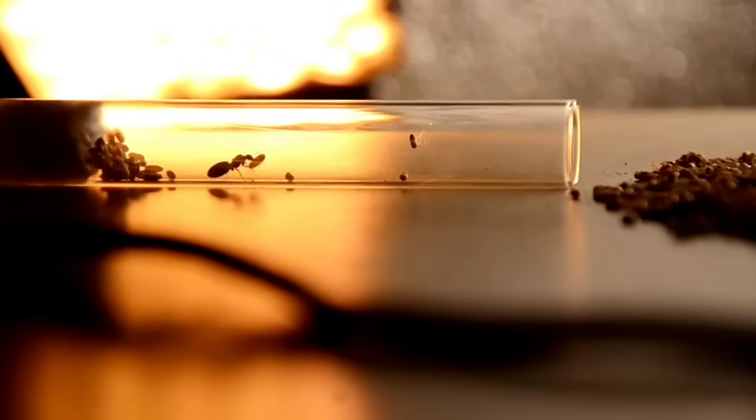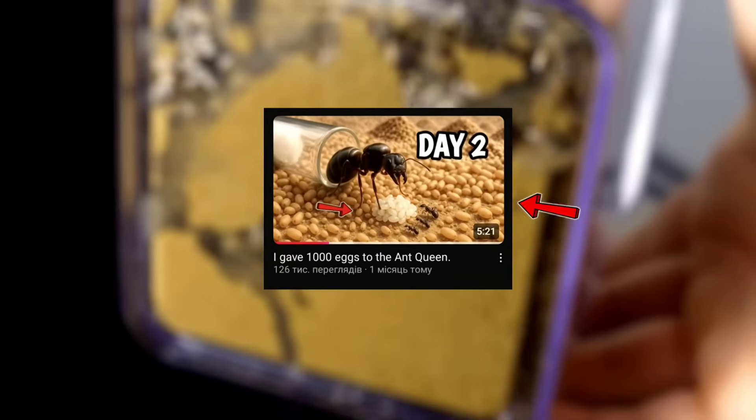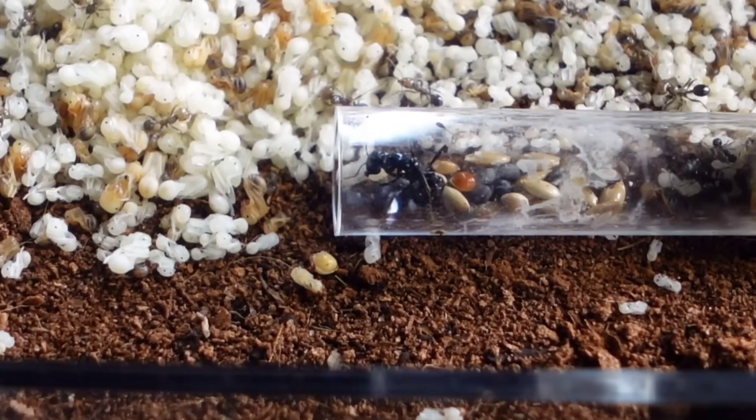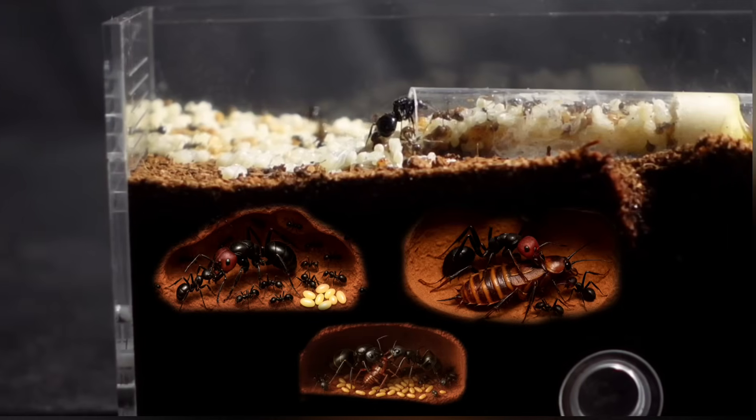In the last video, I already gave 1,000 cocoons to the Ant Queen — I recommend watching that. But today, 1,500 eggs will go to a new Ant Queen, who will create her empire in just 3 days.